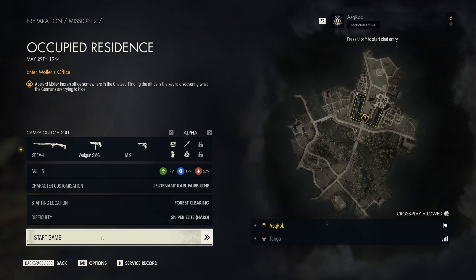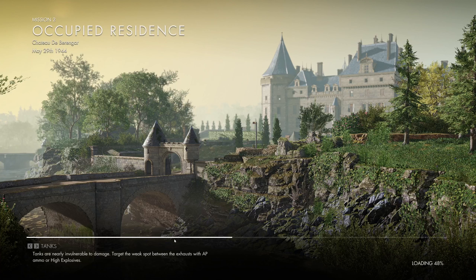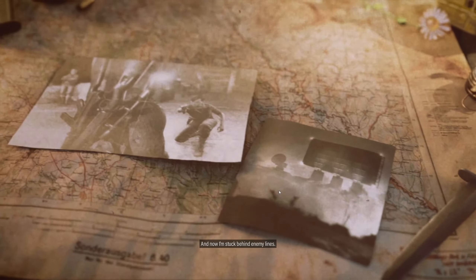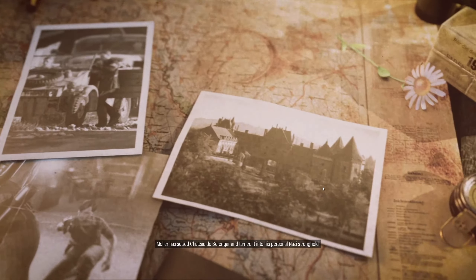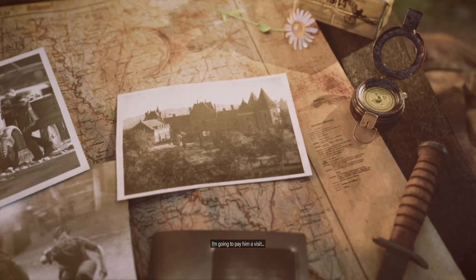Right, I think I'm good to go. I've been in the menus for long enough — let's start the game. I've got to find Moller's office in his chateau. So is he now dead in canon? No, he's the guy they intercepted the radio call from in the last cutscene. I thought he was the guy I shot in the head. No — and now I'm stuck behind enemy lines. My contacts have identified SS officer Abelard Moller as the butcher behind the local atrocities.